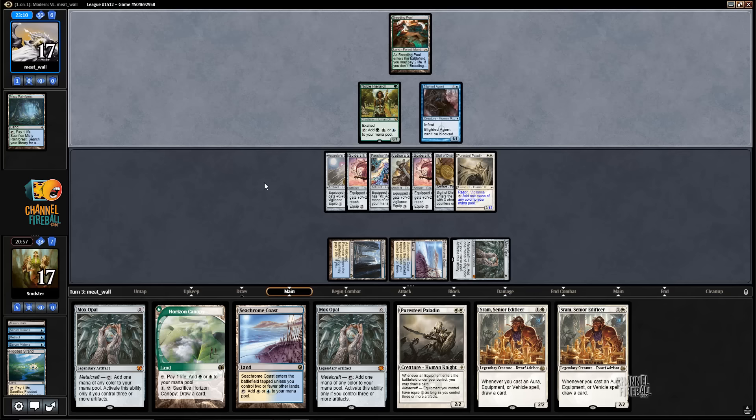Yeah, I guess I could have discarded Seachrome Coast. I don't know — I think Flooded Strand was better. Well, I'm planning to play Horizon Canopy almost certainly this next turn. If you run equipment, you probably won't right away. Well, we'll just wait, we'll play our guide, play the equipment and see what happens.